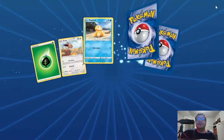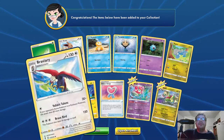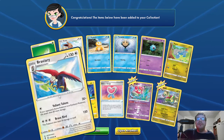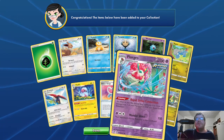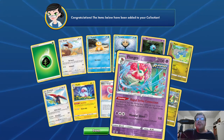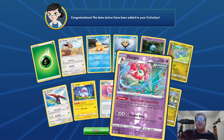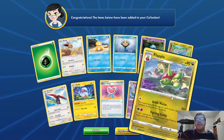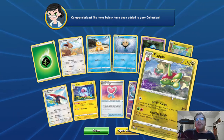Pack three: three new cards. Stage 2 Braviary, HP 130, Colorless. Valiant Talons — 30 plus, if the defending Pokemon is an evolution Pokemon, does 60 more damage for a grand total of 90. Brave Bird — 150, this Pokemon also does 50 damage to itself. Reverse Hollow Stage 2 Flapple, HP 130, Psychic Rapid Strike. Ability: Rapid Strike Connection — as often as you like on your turn, you may move energy from your Pokemon to your Rapid Strike Pokemon. Wondershine — 110, your opponent's active Pokemon is now confused. Stage 2 Flapple, HP 80, Dragon. Acid Nuke — 50 times, does 50 damage for each of your opponent's Pokemon in play that has an ability. Fighting Tackle — 80 plus, if your opponent's active Pokemon is a Pokemon V, that's 80 more damage for a grand total of 160.